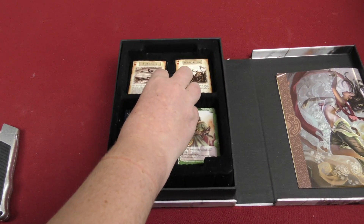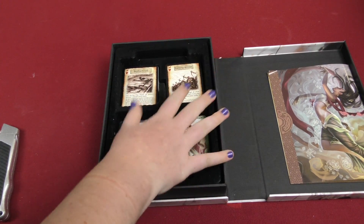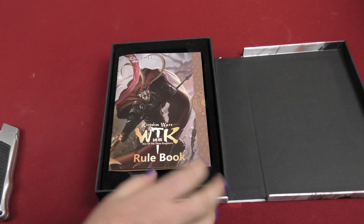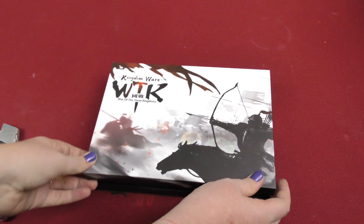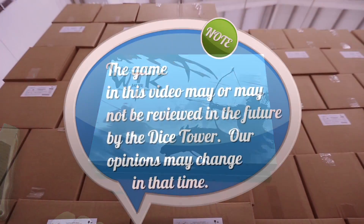Is there anything hidden underneath this? Nope, nothing's underneath the insert. It's just cards. Voila, that's everything for this game. So that was today's daily unboxing video of Kingdom Wars: War of the Three Kingdoms. I'm Melody, and I'll see you in the next video. Bye!